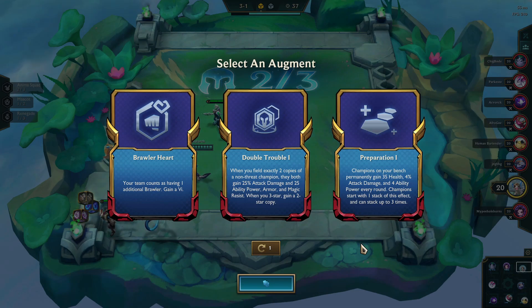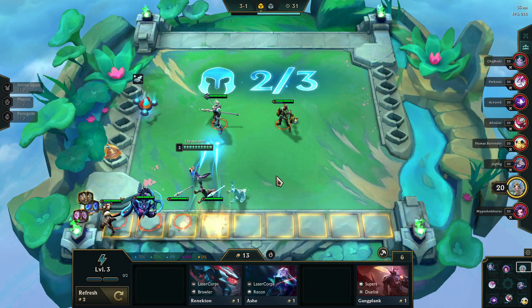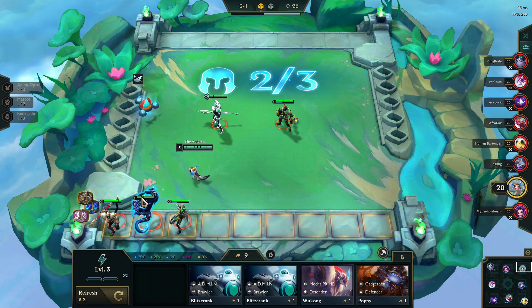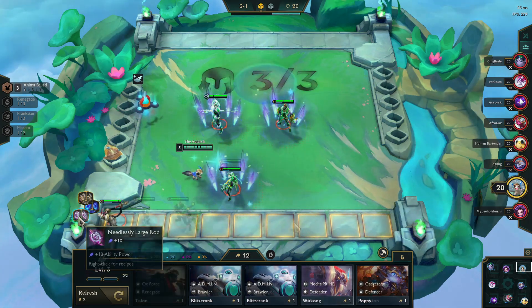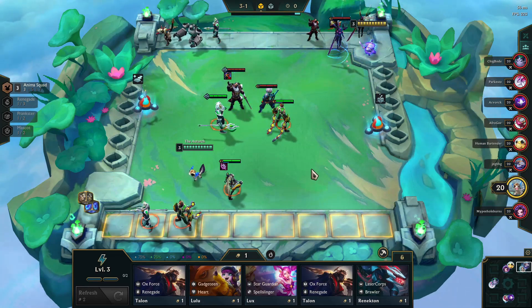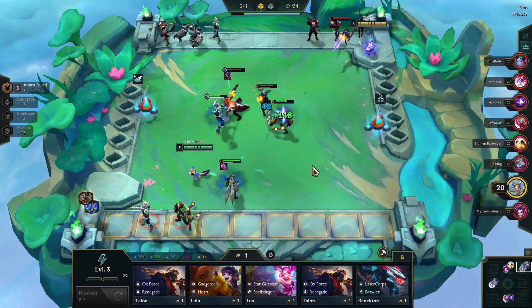I decide to go with Preparation as probably the best choice of this group to work with the Animaniacs build, because I'm going to try to get a three-star Jinx and that means I'm going to have multiple Jinx on the bench so they'll be able to gain from Preparation. Our three key Jinx items are Rage Blade, Spear of Shojin, and Static Shiv, pretty much in that order.